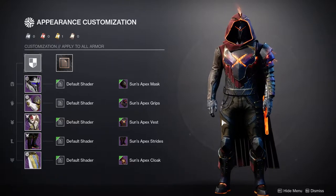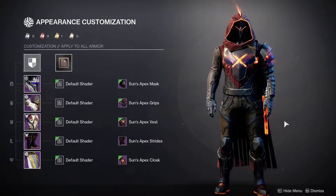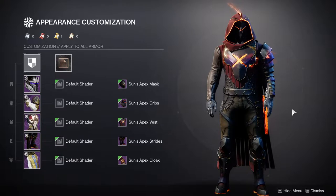We're going to start off with the hunter. I think the hunter has a lot of good pieces — specifically the helmet, the chest piece, the boots, and even the cloak are really good. I think the arms are the worst piece from all of the solar pieces, if I'm being quite honest.